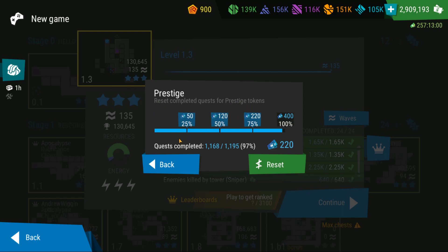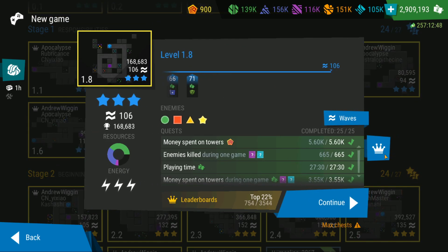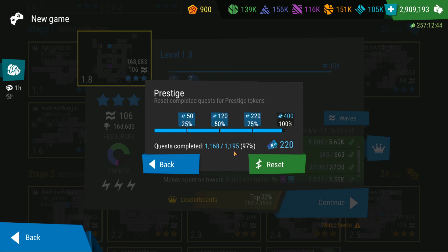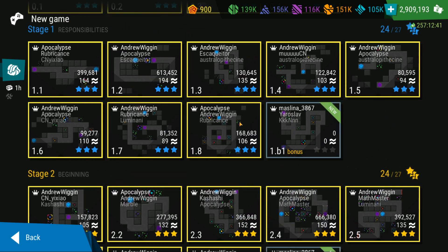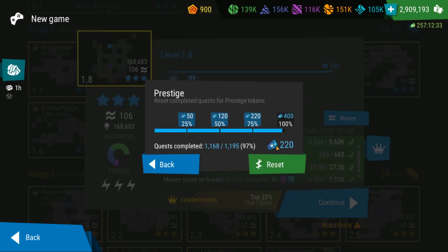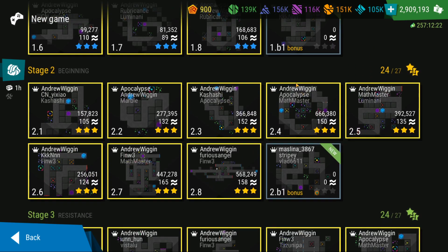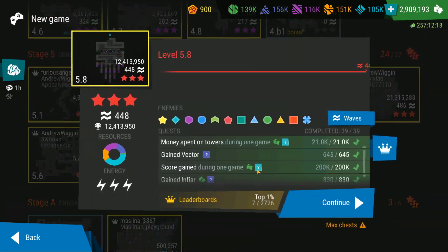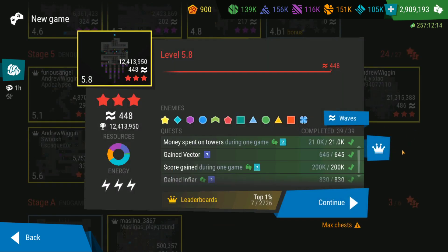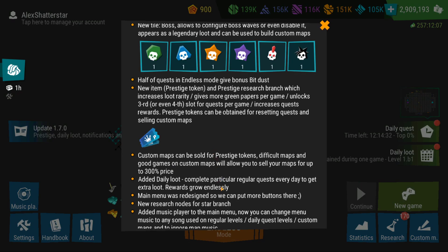The button says 'Reset completed quests for prestige tokens.' It seems it's going to apply for all the stages — the quest count shown sums all quests for all different levels. If I do the reset, I'm going to get 220 prestige tokens. I'm going to look at that afterwards because it seems you're going to reset all quests for every single level, and the amount of time it takes to complete all of them is very, very long.